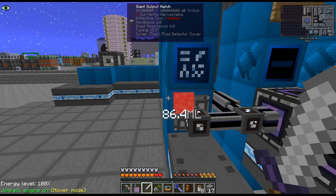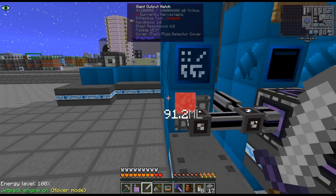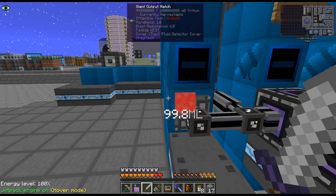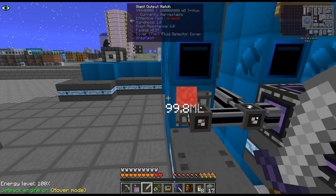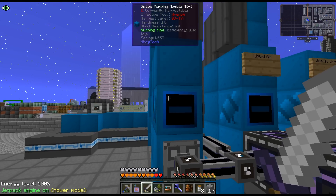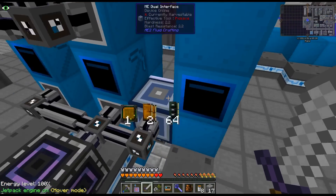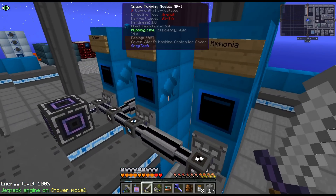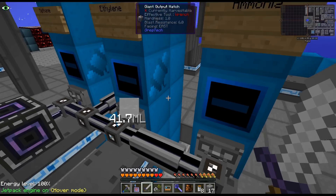Now, as I am doing that, doing some little side projects here. One thing I just happened to notice — because I accidentally forgot to throw a machine controller in — these no longer void. They won't run if there is no room. So yeah, the space elevator — you don't have to worry about doing all the hatches and the fluid detectors. I'm pretty sure before it was running and voiding.